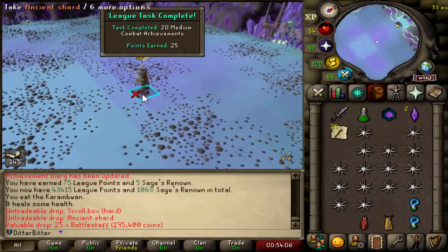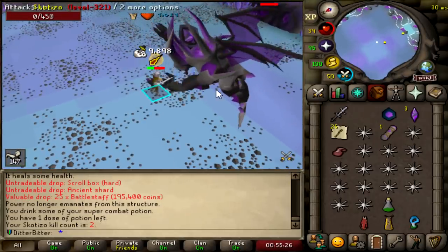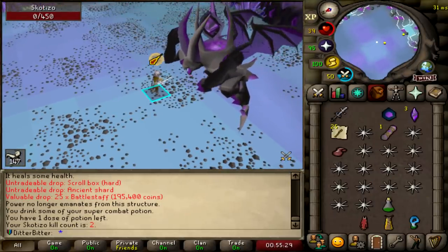Scroll box, ancient shard — yeah, we take those. 57, 84. I'm literally killing this before he spawns any minions. I was actually terrified of this. I don't know why I didn't come do this earlier.